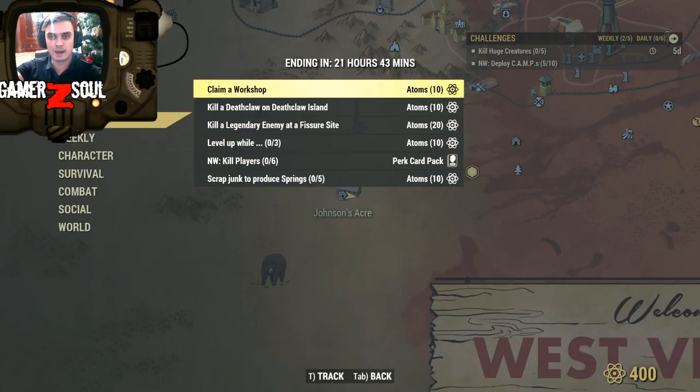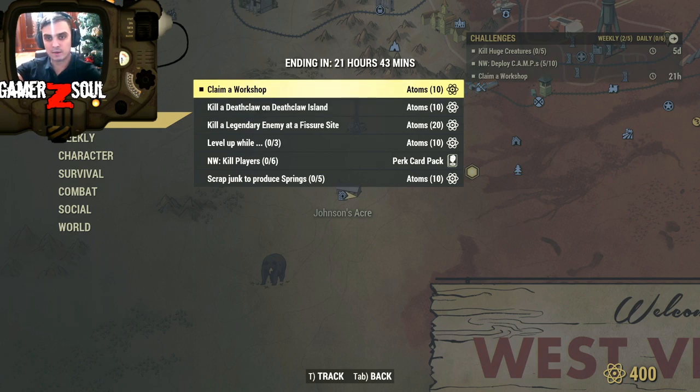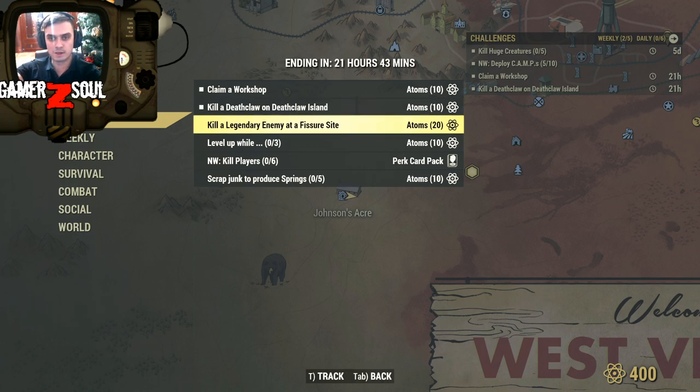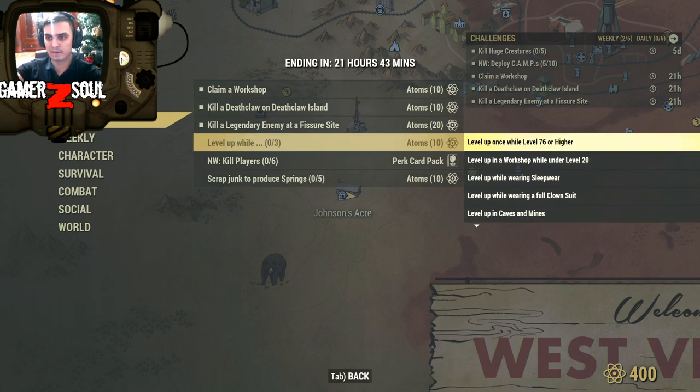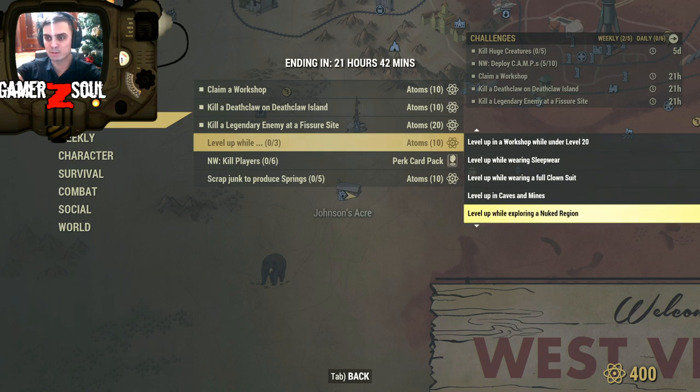Today we're looking at claiming the workshop — easy. Kill a Deathclaw at Death Island — super easy. Kill a legendary enemy at the Fisher's site — doable. Level up while level 76 or higher. Workshop under level 20. Wearing sleeper wear, full clown suit, caves mines, exploring new region, well-rested, wielding an axe, disease, negation PvP, intoxicated.